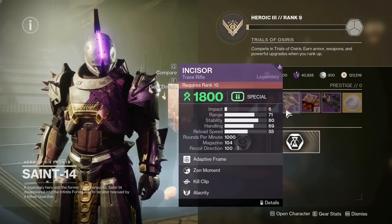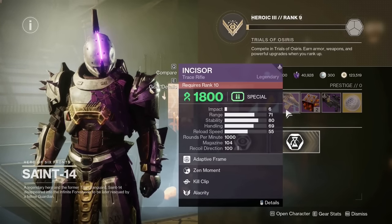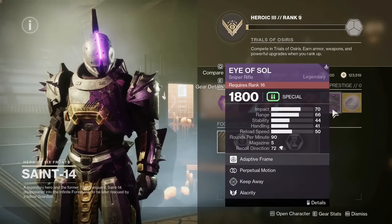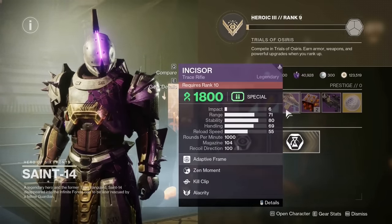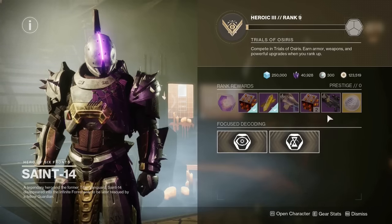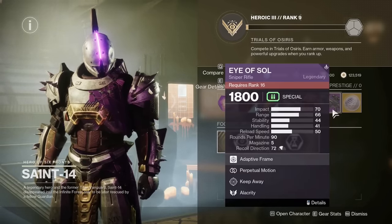Saint-14 will give you weapons whenever you rank up in Trials, but these have set rolls. These rolls change every Friday, so as long as you don't pick them up, you can just leave them in his inventory and wait until the weapons have the perks you're looking for.